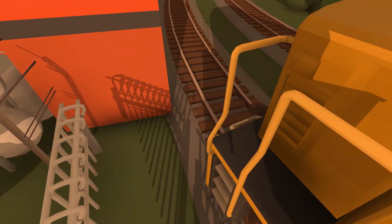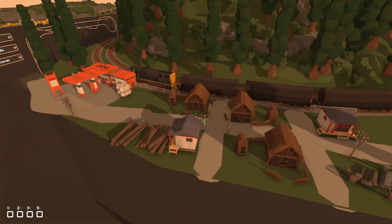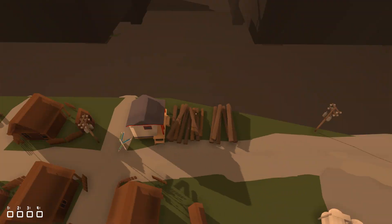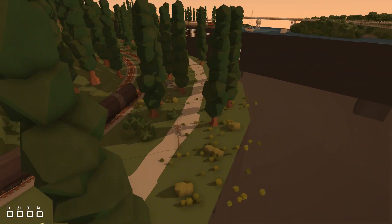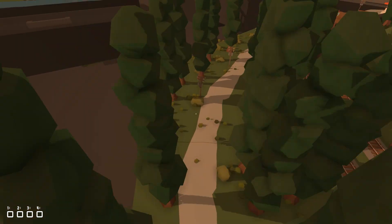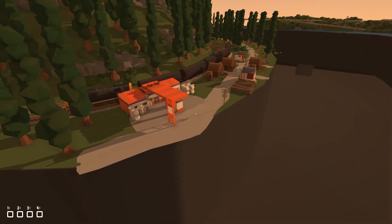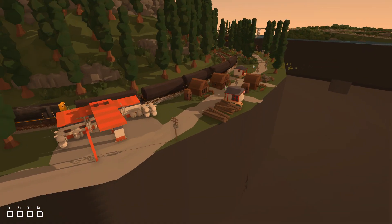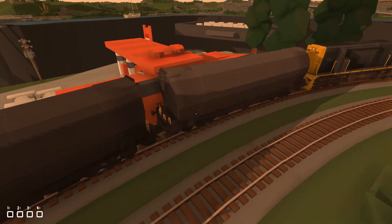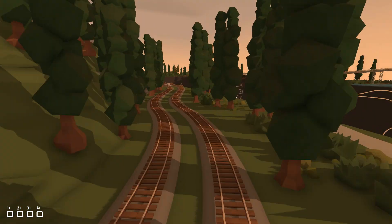We've got a petrol station, we've got some logs, and we've got some little tiny houses which look like they're made of logs. That's pretty much all that's in this town. There is a road that runs all the way along this side but it also just ends here, and the road also ends on the other side, so the only way to get to this little town is by train. It looks like we're actually using a coal train right now — this looks like a coal loading area.